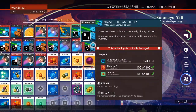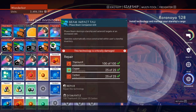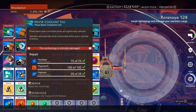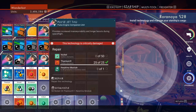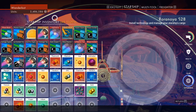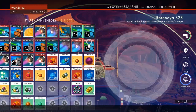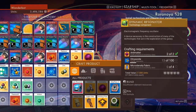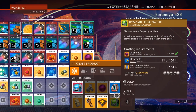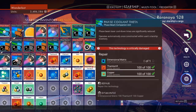Alright, so we fixed that. We need a dimensional matrix for this — this is going to be the problem. Luckily I think I got a fair amount of nickel sitting around, so that'll be helpful. We need a little bit more chrysanite, nickel, and like two dynamic resonators. I think I can make dynamic resonators, but I don't know if I've got the resources. We need more chrysanite and microdensity fiber. It's pretty doable.